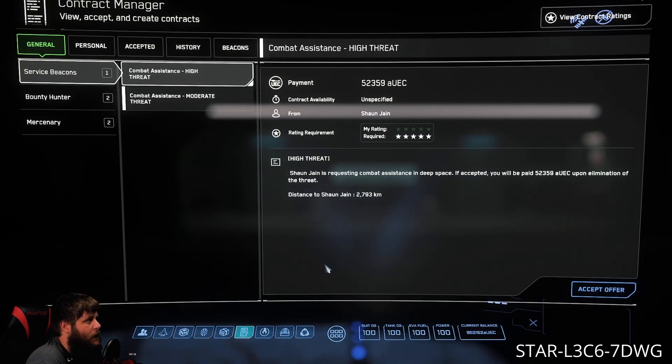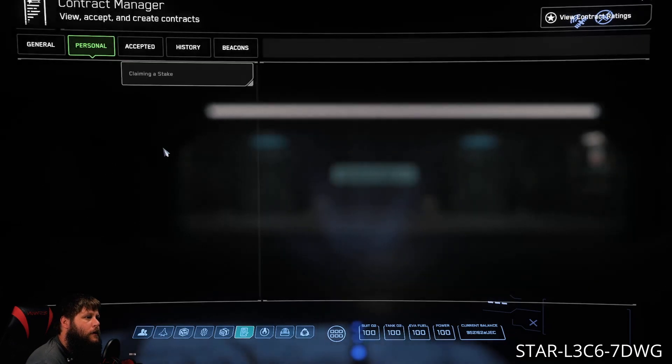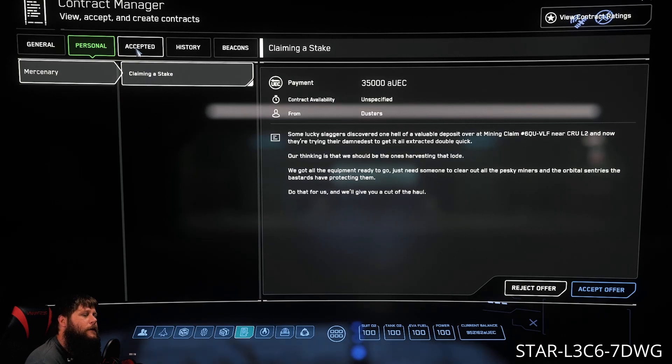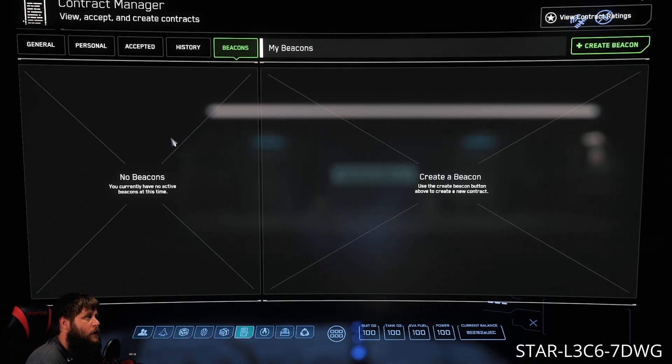Next is the Contracts tab. Any missions you want to do, whether they're flight combat or FPS combat, this is where you're gonna go. You'll have most of them in your General tab — just click through and see which one catches your eye. You also have Personal Missions, a tab for all your Accepted Missions, a History tab, and then Beacons, which is where all your player beacons are — things like requests for medical assistance or combat assistance.